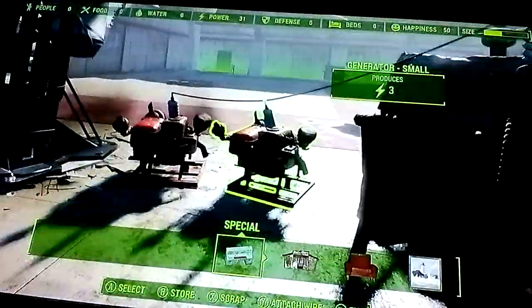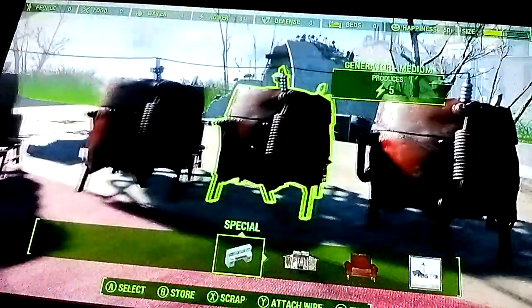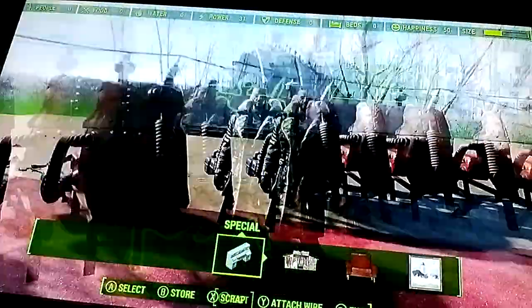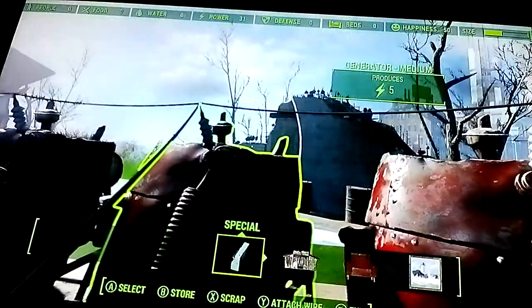What I have here is seven generators. I have two small generators right here and I have five medium generators here — two small, five mediums. What I did was they're all connected starting from here and it comes all the way down the line. This one's actually right here and I have this one connecting here.